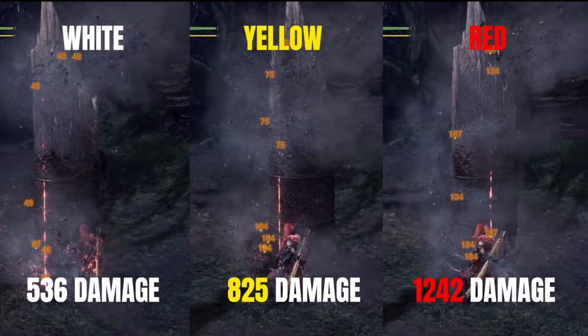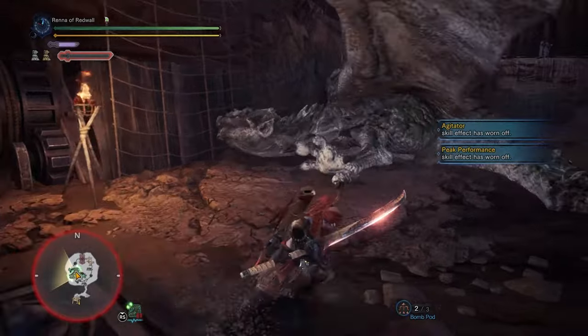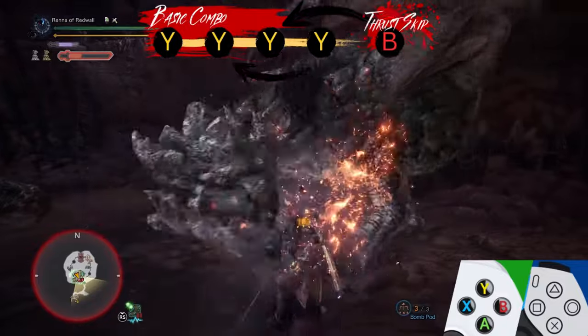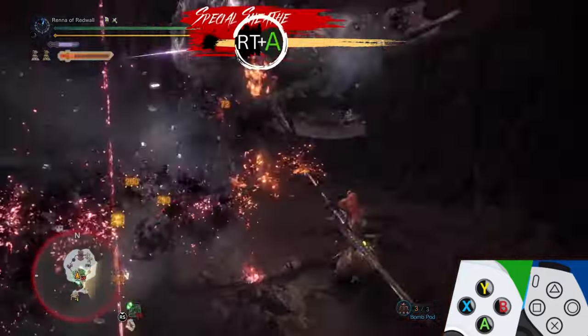Yellow and white Helmbreakers only get 10 seconds of the autofill buff, while red gets 15 seconds. If you use Spirit Thrust mid-combo, you have a limited angle of attack and can't thrust backward. If you need to quickly turn around or dodge an attack before using Helmbreaker, you can use Foresight Slash to turn any direction you want and cancel the second half of Foresight Slash with Spirit Thrust.